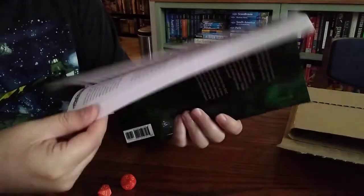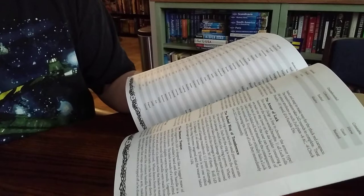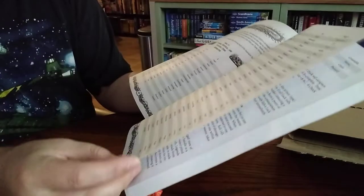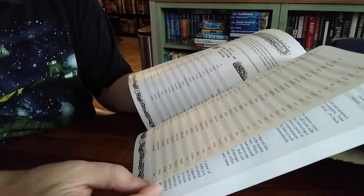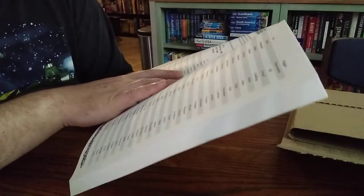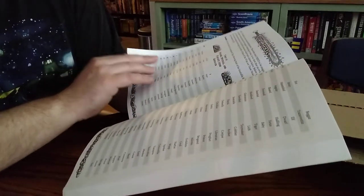Rolling on the item generator — I rolled 72, then 72 again. How often does that happen? Okay, 83: the mystical lantern of the meek wood nymph. I've got no idea what that would be, but hey, that'd be fun to find out.